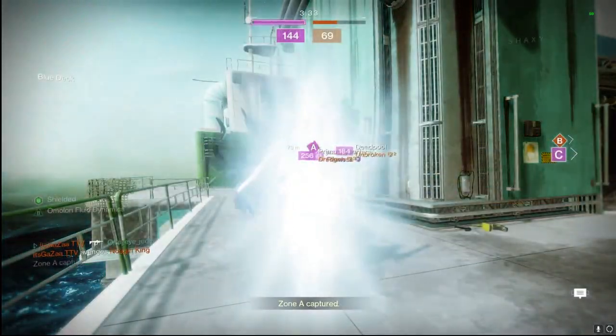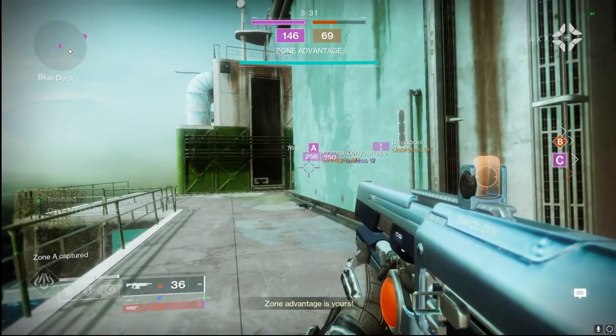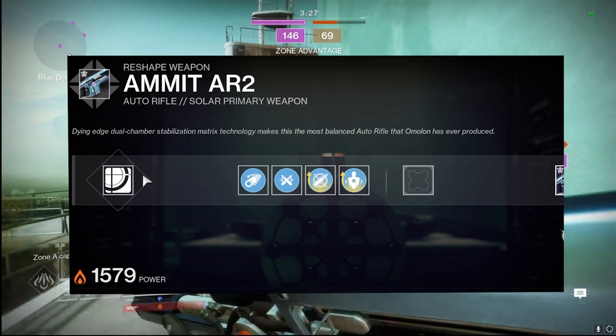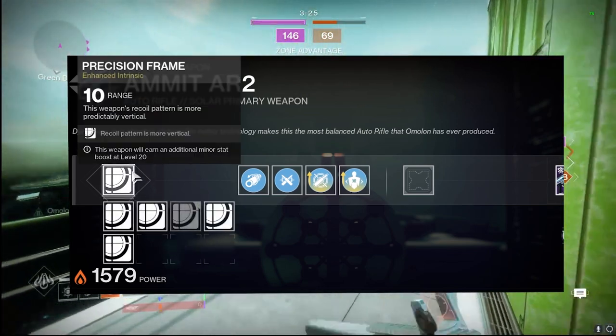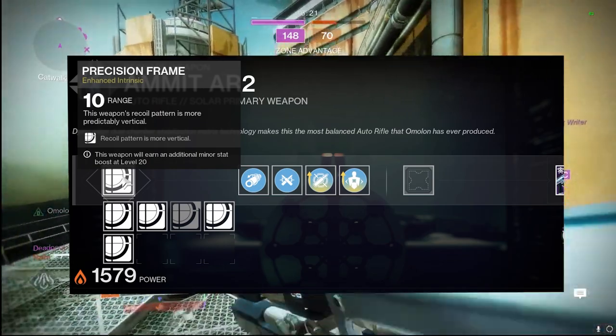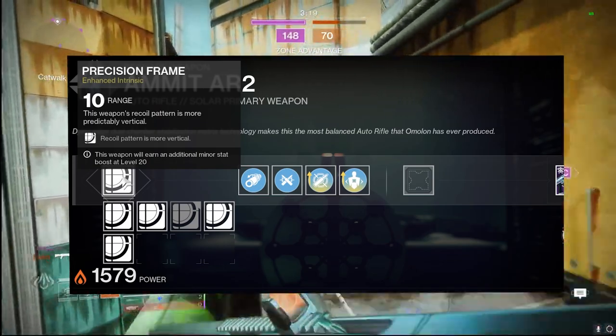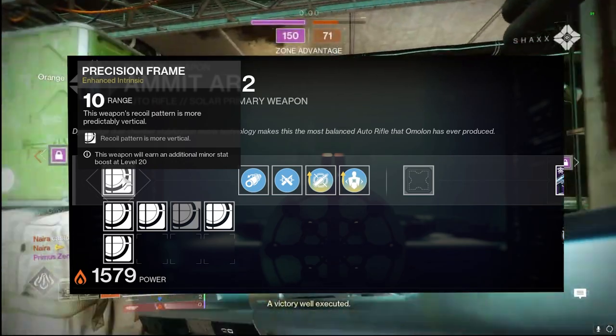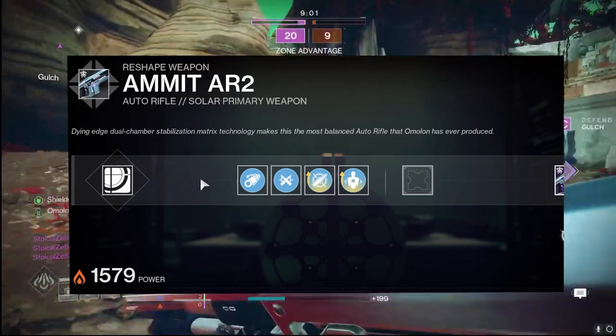We're going to go over its PvP and PvE god rolls, starting with the PvP side. For the intrinsic trait, we're going with that +10 to range, stacking this thing all the way up to 81 range with 60 stability, so this thing maps at a distance, especially with the perks we're going to have on it.